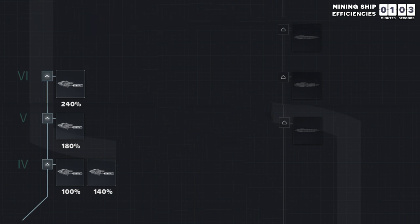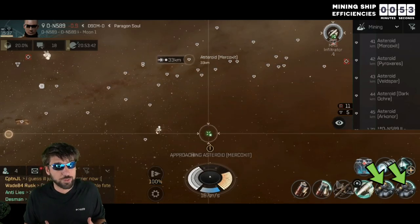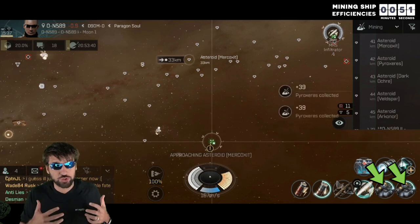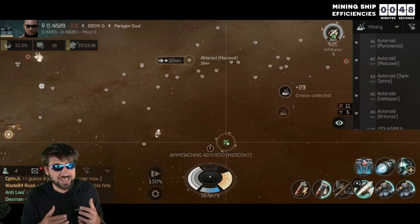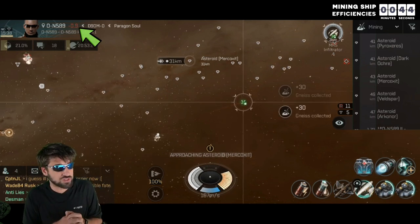Then when you hit Tech Level 7, you will be able to use a Retriever, which can mine resources over twice as fast as the Venture 3. But since Retrievers use strip mining technology, you are no longer able to choose the exact resource you mine, which makes it even more important that you are mining in a low security zone so that you are getting enough valuable resources.